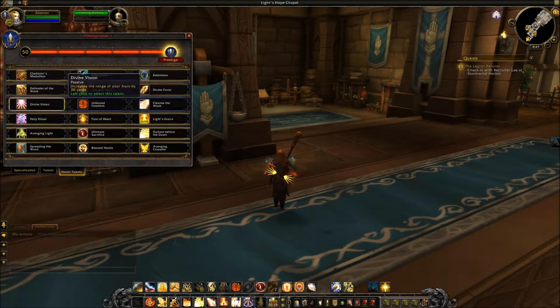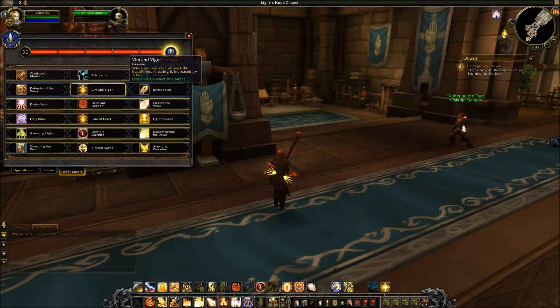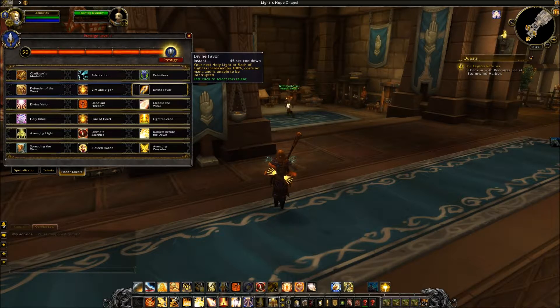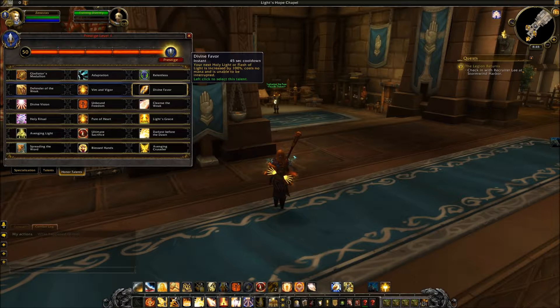On the second PvP tier — the healing tier — first we have Defender of the Week: after you heal a target below 50% health, you gain 20% haste for 5 seconds. Next is something like 'Dim and Bigger': while you are at or above 80% health, your healing is increased by 20%. And then Divine Favor: your next Holy Light or Flash of Light is increased by 100%, costs no mana, and cannot be interrupted. I think Holy Priests also have this ability given their similar Holy Light / Flash of Light healing structure.